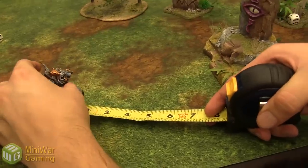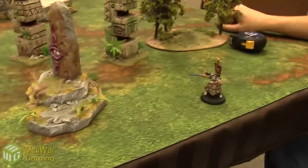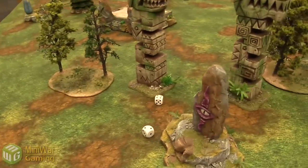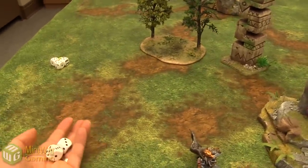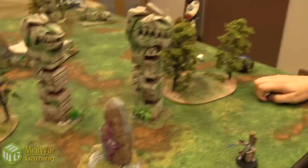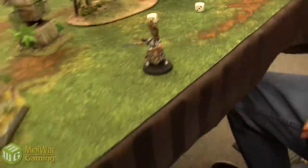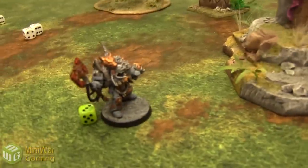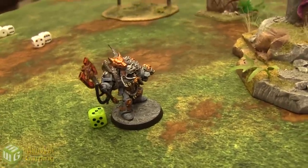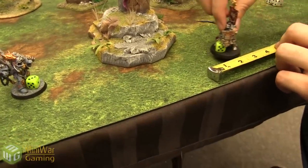Logan's turn — he moves up 6 inches and shoots his Storm Bolter. He gets 2 hits at Ballistic Skill 5. He needs 4s to wound — that's 2 wounds. Drago needs his 2+ save. One fail! That'll show you, Drago! Right now I'm 13 inches away from you, so I cannot charge, and it goes back to your turn.